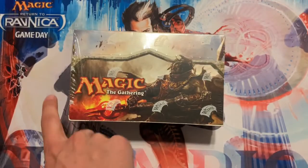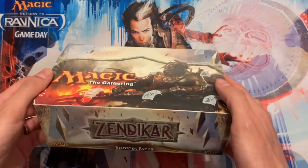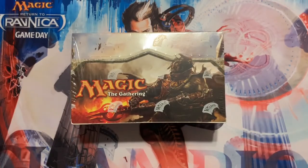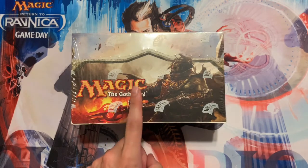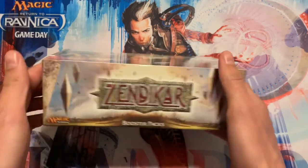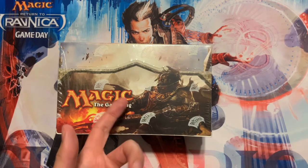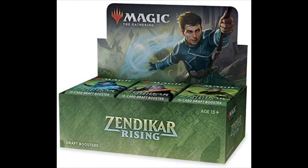This is an original print run so there's a very small chance we could have a treasure in here. I believe there's still one beta Black Lotus yet to be pulled from the original print run of this Zendikar set. I really want to open this on the channel, but I want a good amount of subscribers so everyone can see when it gets opened.